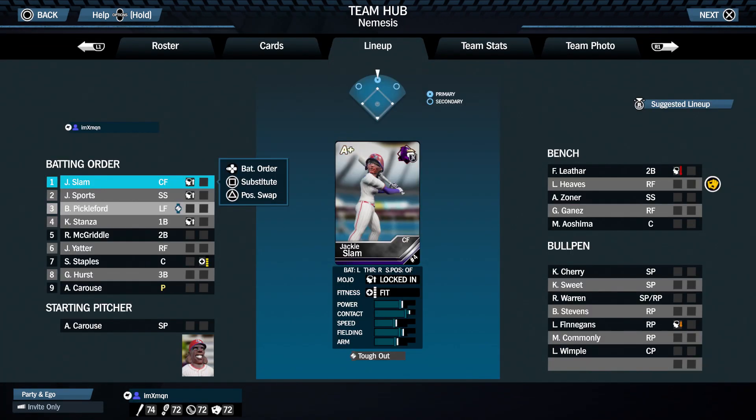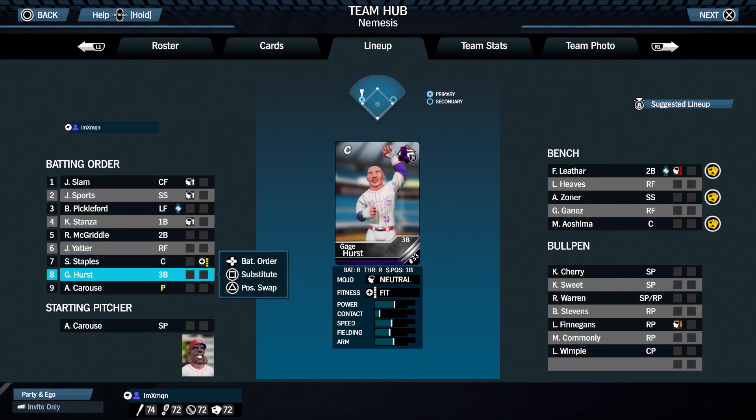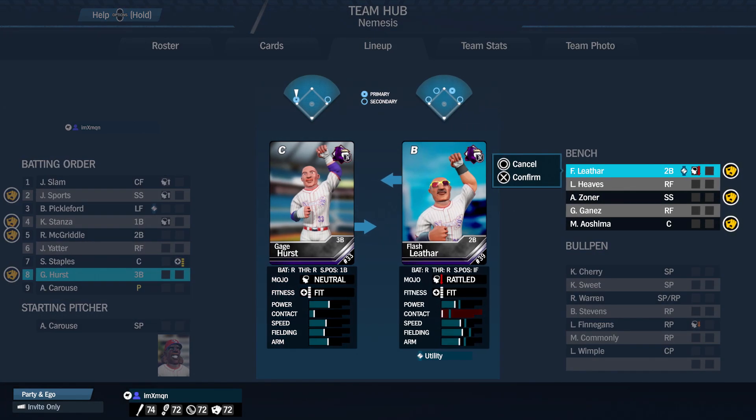Let's get into this game. Gage Hurst is actually going to be starting for us at 3rd base this game because Flash Leather is pretty rattled right now. And if you look at the ratings, they're pretty similar and he can play 3rd base. So I'm just going to go ahead and give him the start since Flash Leather is not feeling it mojo-wise.